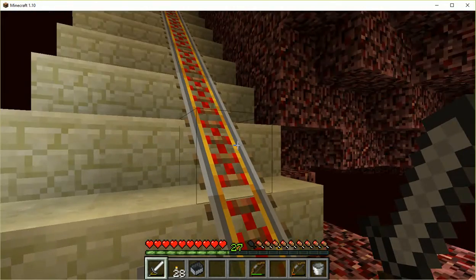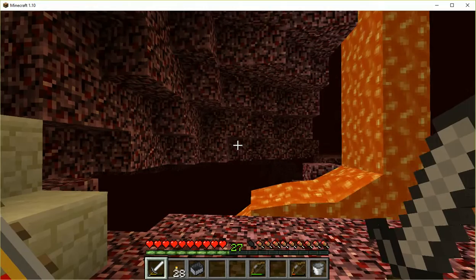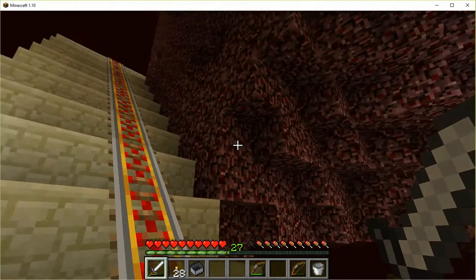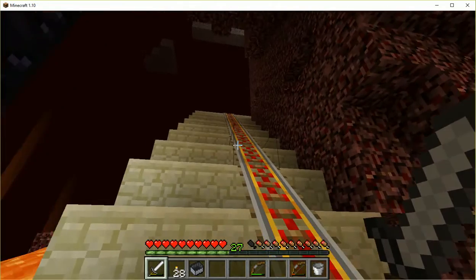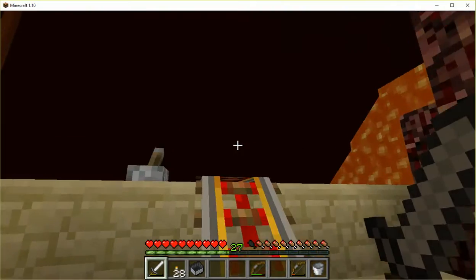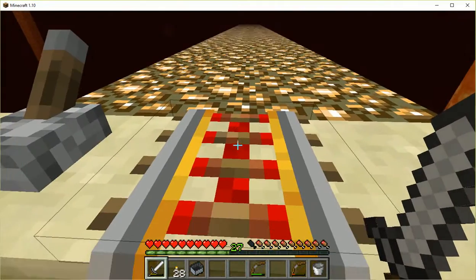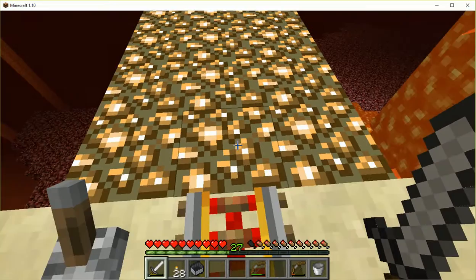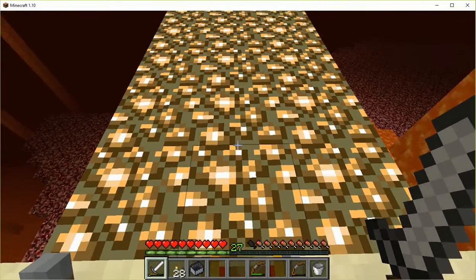One thing to remember: we used F3 to get our coordinates on, and wrote down our coordinates on both locations of our portals in the nether. One of them is quite a bit higher than the other, so we're having to gain a little more height here.